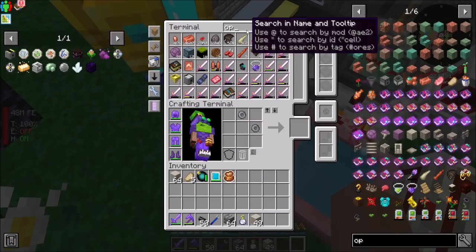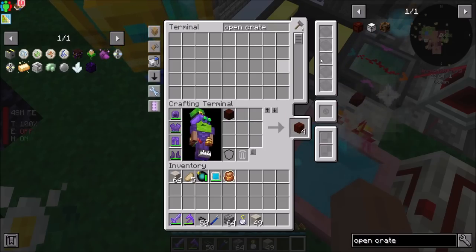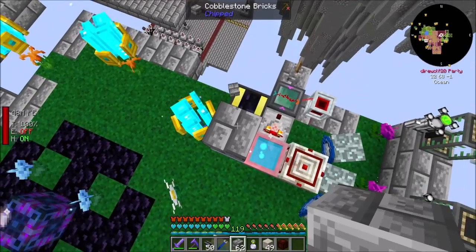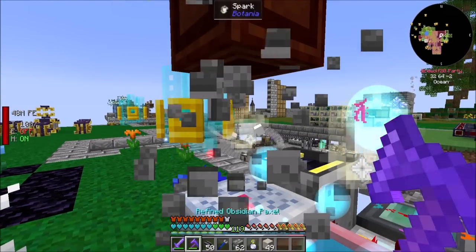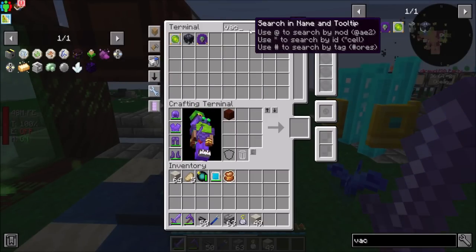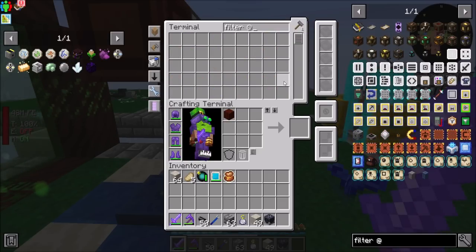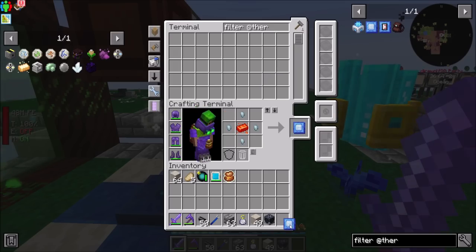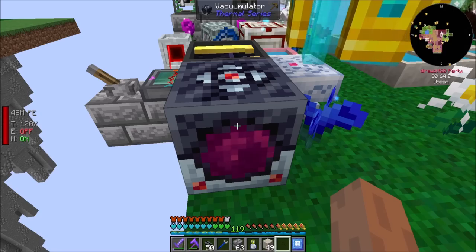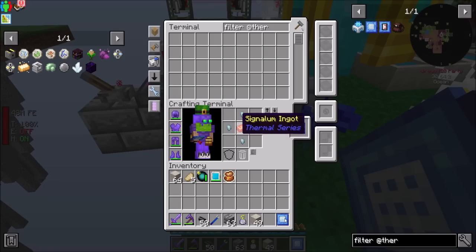Now we're going to need the open crate. Might be easier than I thought it would be, honestly, but it's okay. A couple of open crates. And then we're going to want a vacuumulator with a filter from Thermal, and it will be responsible for evacuating things. Oh, you already have a filter in there. Well, there you go, never mind.